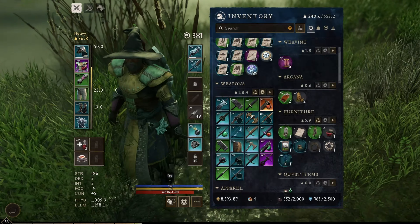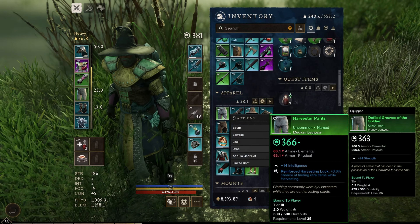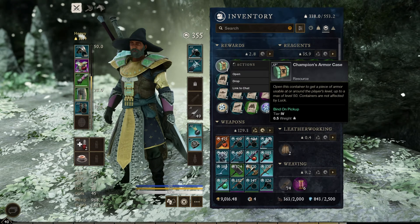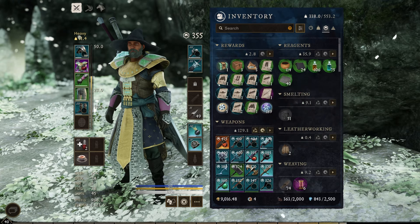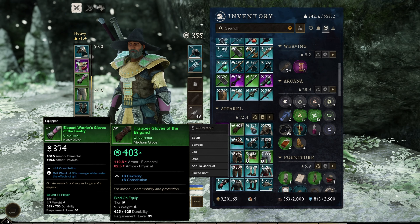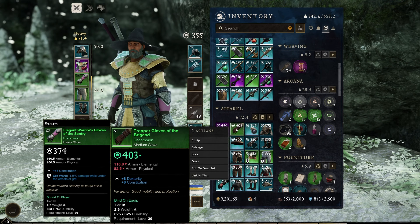I just got a pair of Harvester Pants — let's take a look. I already had them. We finished the quest and got a Champion's Armor Case, so we're going to go ahead and open it. We got Trapper Gloves of the Brigand — I guess we could use them. It's medium but it's got 403 gear score, which isn't too bad.